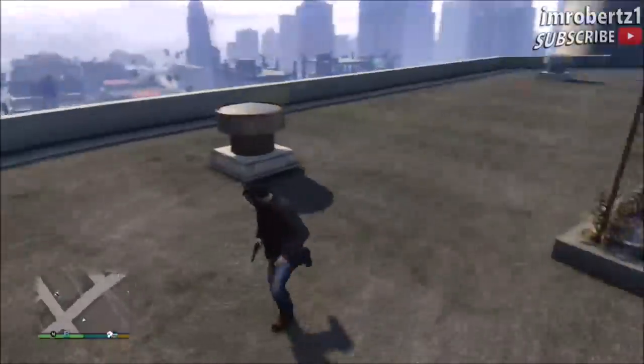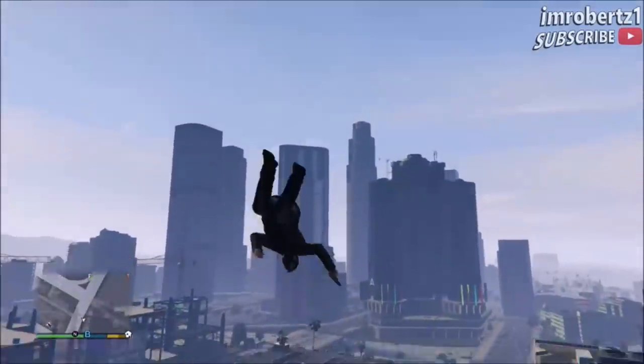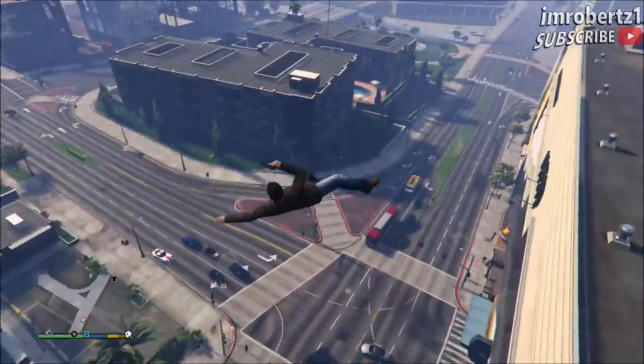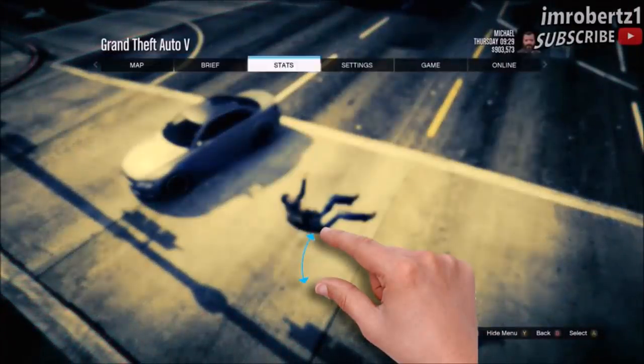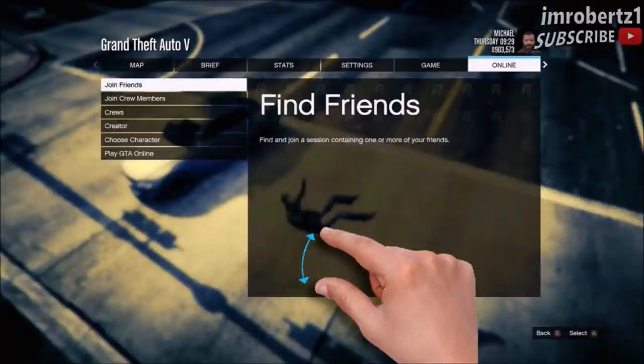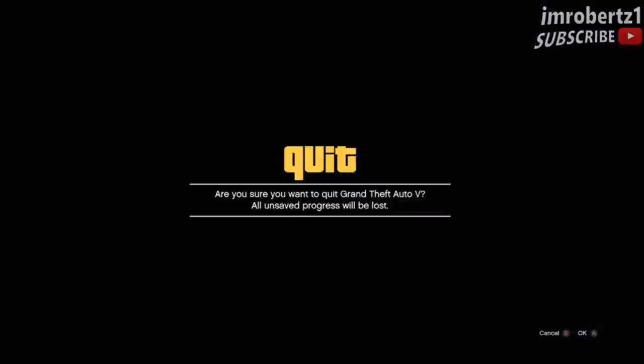Now run, then jump, then quickly press B or circle on PS4. This should ragdoll your character. Hold down start then let it go 0.5 seconds before you hit the ground. This should pause your character right before you hit the ground. Now go online to a solo session.